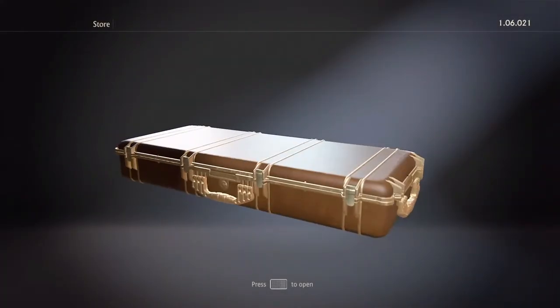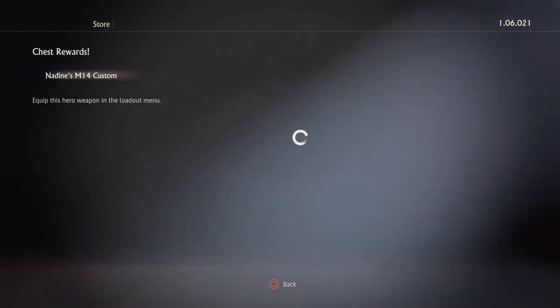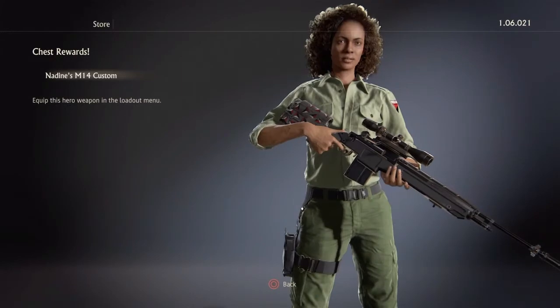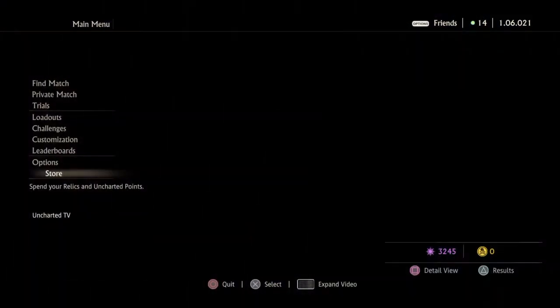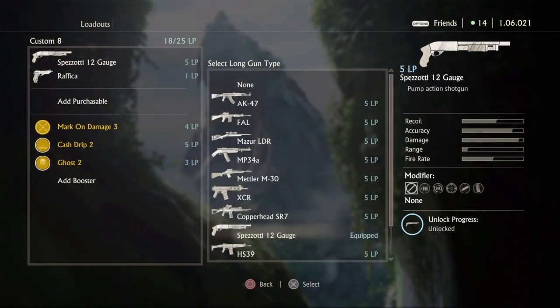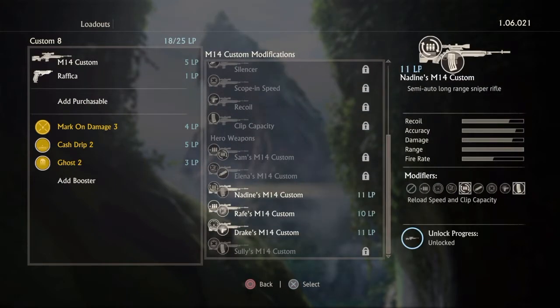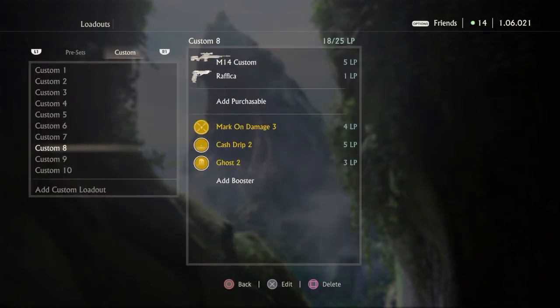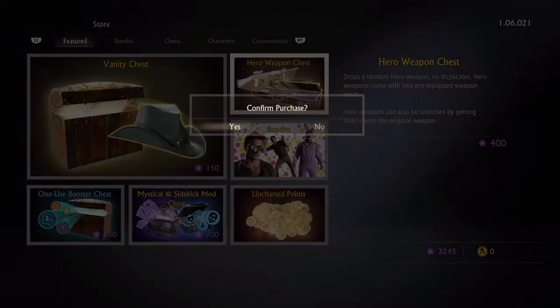Nadine's Mettler — so good. I told my friend who earned the full Mettler set by grinding and he was just like, wow. You always got a bullet in the chamber — that's pretty nice. He was so jealous, like 'wow, I grinded all of that and you just get it from a hero weapon chest.'